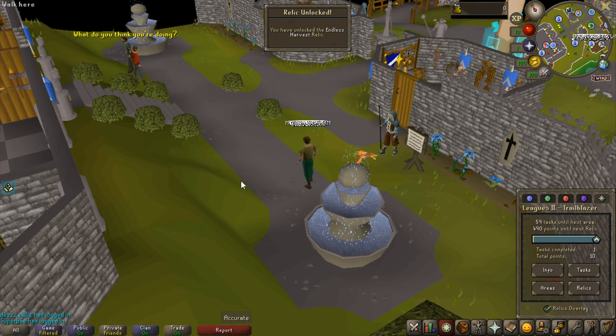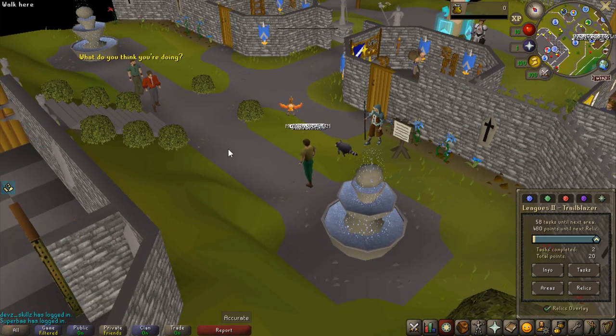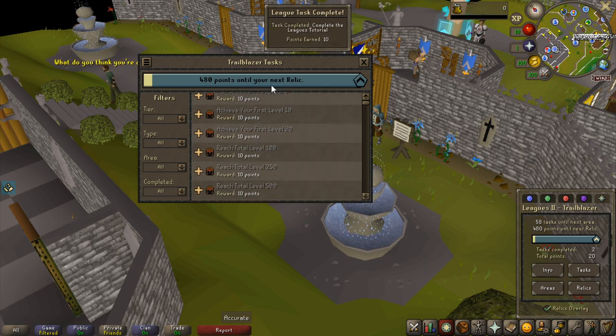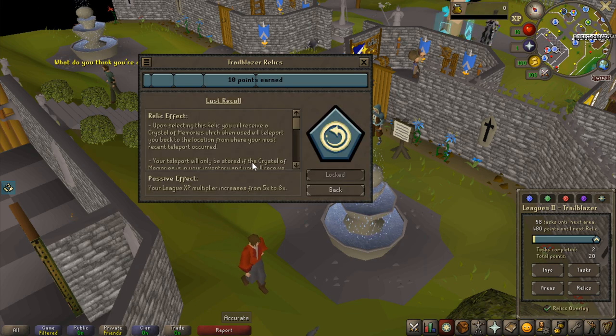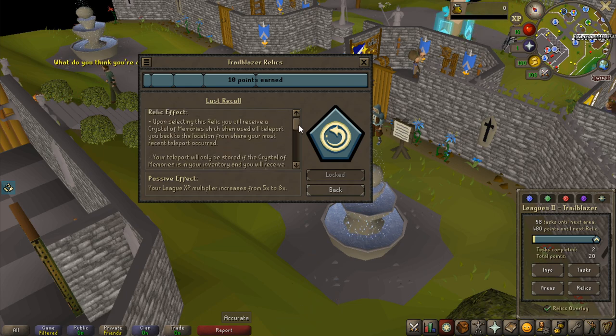I finished my tutorial, so I can now start doing tasks - let's have a look at them. There are a lot of easy ones that I can get out of the way, and it is only 480 points for my next relic. My next relic is going to be the Last Recall one. It allows you to teleport back to the last area you teleported to, which is extremely useful. I think a lot of people undervalue this one.